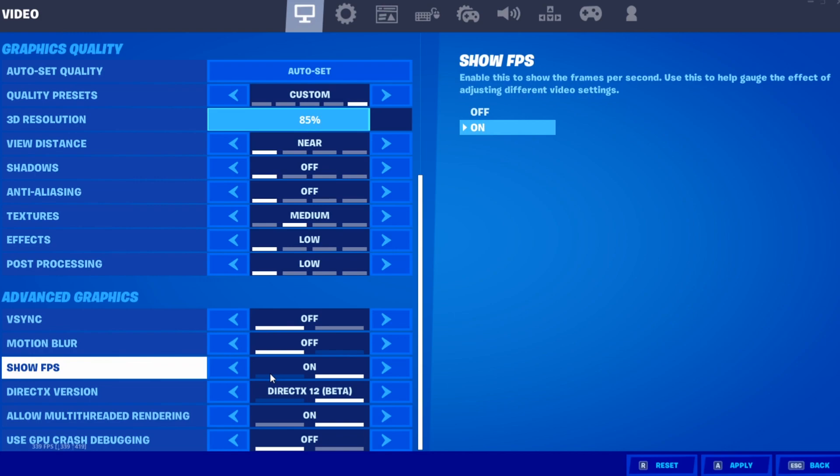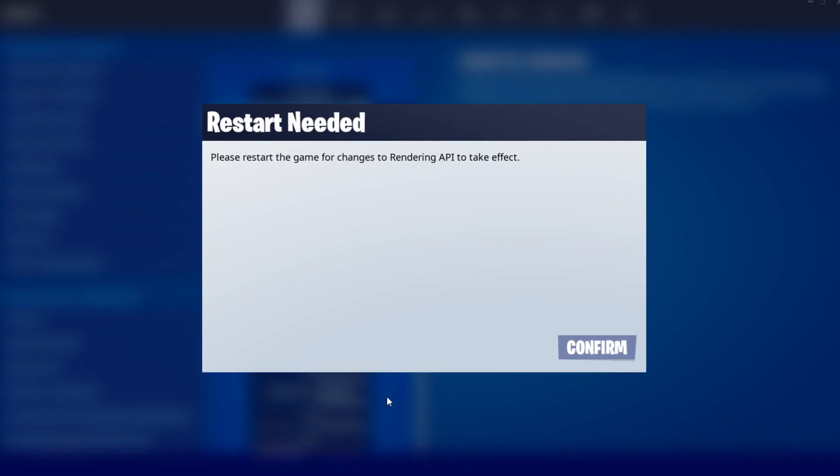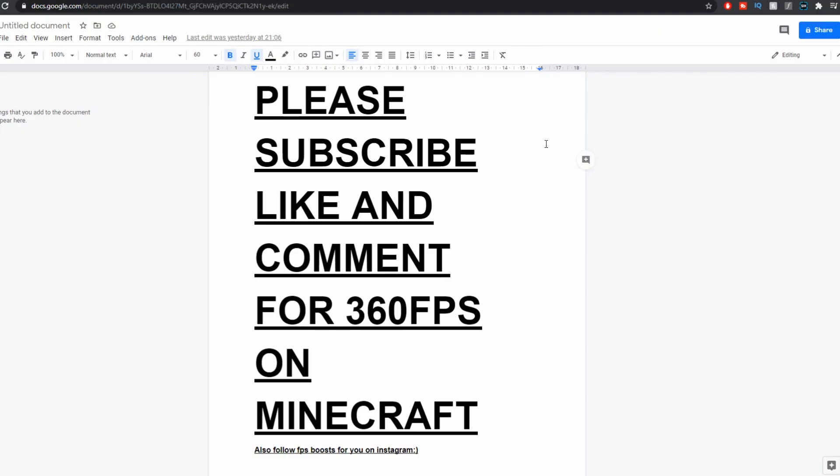In advanced graphics: V-Sync off, motion blur off, show FPS on. For DirectX, use DirectX 12 if you have a newer or higher-end PC, and DirectX 11 for lower-end PCs - test both and see which gives you better FPS. If you have more than four cores, turn on multi-threaded rendering - with eight cores and 16 threads it spreads the load across all of them. GPU crash debugging should be off as it has a small performance cost.